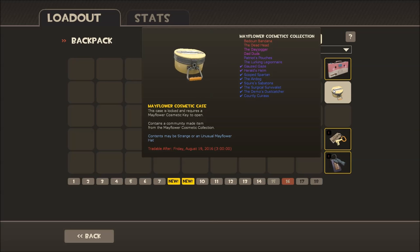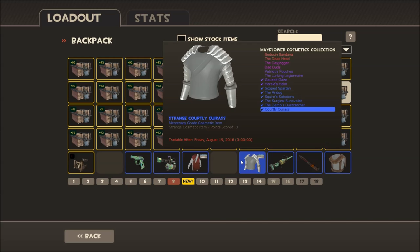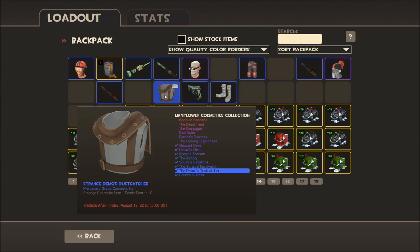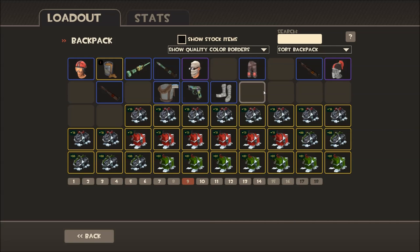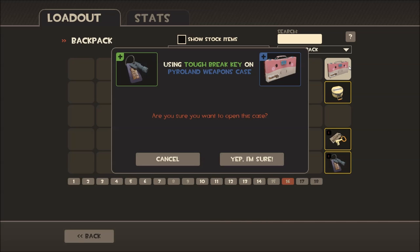Now we have the last two crates. We've gotten only strange cosmetics — we have not gotten any strange weapons. We have one Battle Scarred Stab to Hell knife, a Well-Worn Stab to Hell knife, and a Field Tested one — they all look the exact same. The one thing I can be happy about is I did not get an SMG. But I also did not get any of the cool stuff at the top yet. Maybe we'll get a Red, or a Strange Blue — I'll take a Strange Blue at this point, because so far this is not fun.